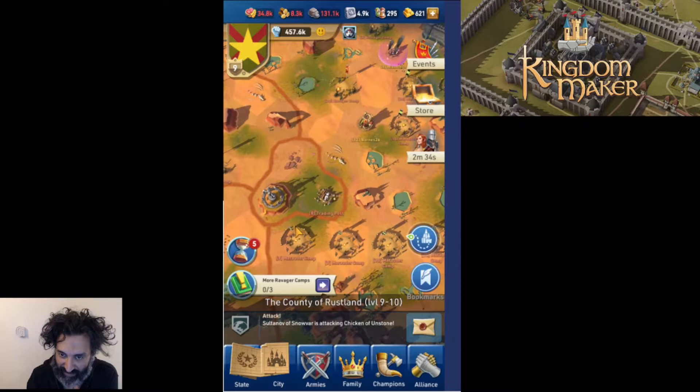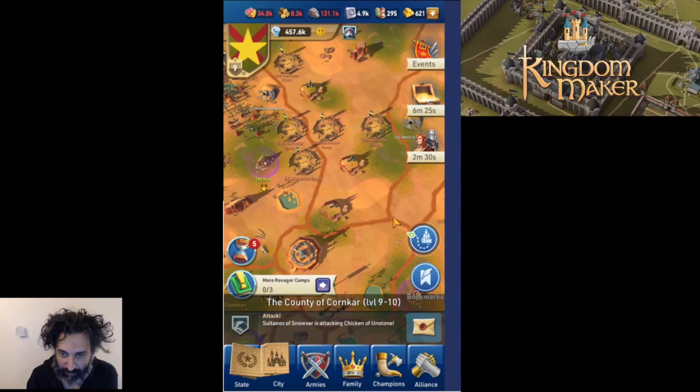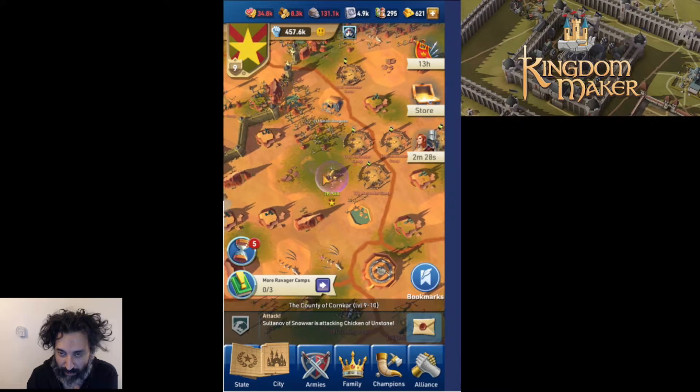That's fine. What we're going to do is level up our keep to level 10 and lose our bubble. I play every morning and every evening — before work and when I get home — on my PC, not my phone. So hopefully we'll lose this bubble, get attacked during the day while I'm at work, and come back to see the aftermath of those attacks.